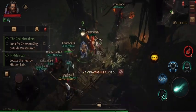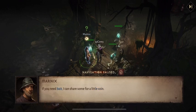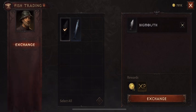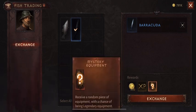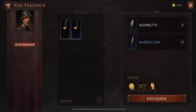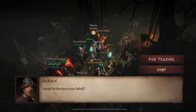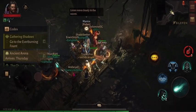Talking to the NPC, he says he'll trade rewards for any fish you spare from the waters, and will sell bait for gold. In the exchange menu, common fish like the big mouth give XP and gold. The barracuda gives a piece of mystery equipment — a legendary piece — which is great to see. Selling both nets a bit of gold. The quest itself is simple: he just gives you the rod, runs you through a dungeon tutorial, and that's it.